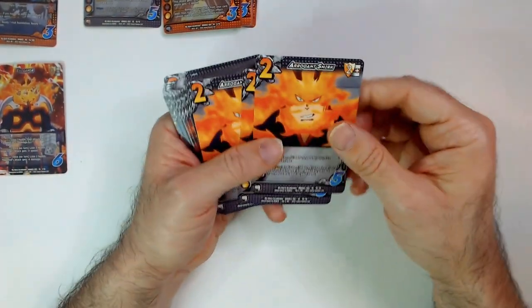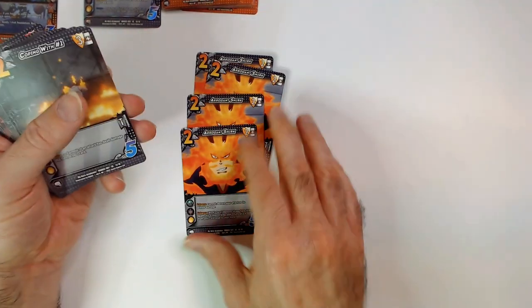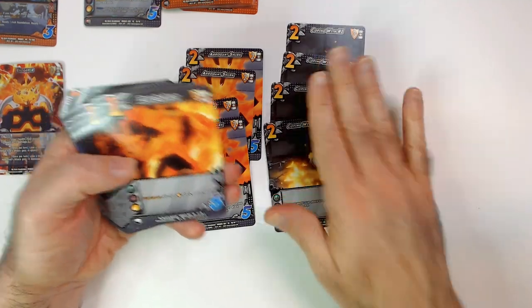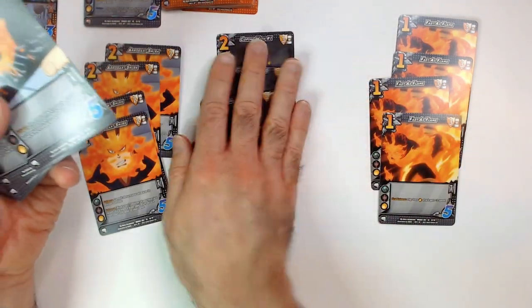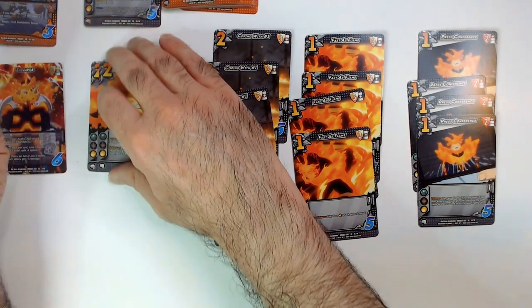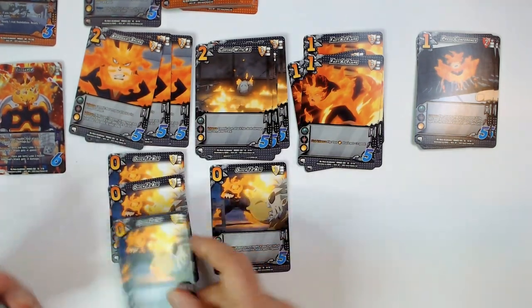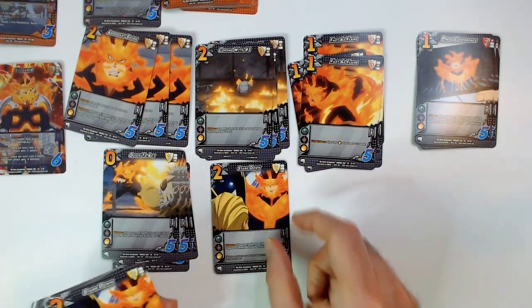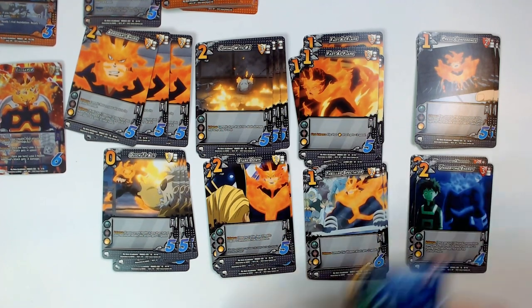Here are his foundations, which are used to increase your attacks or stop other people from doing things. We have Arrogant Smirk - four of those. Four is the max copy of things. Coping was number one. Fast as a Flame. Press Conference. Quick to Act - four of those. Stare Down - four of those. Thrilled Spectator. And Unnerving Energy.